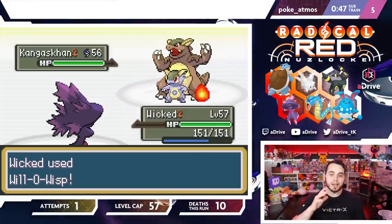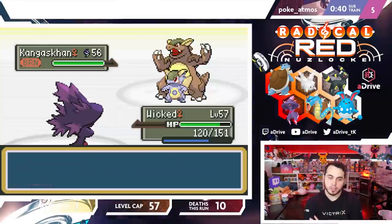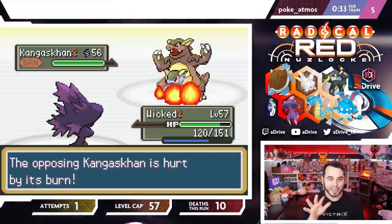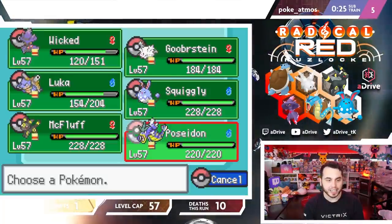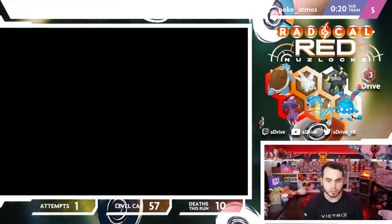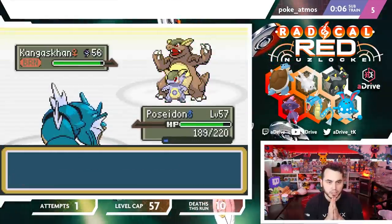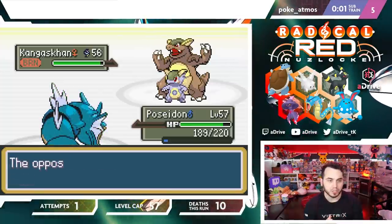He can Crunch me, but I am Max Physical Defense, Max Speed, and he is burned — that does not do very much at all. He does get a Defense drop though, which means I've got to switch out. I kind of planned for this — I like going Poseidon to get the Attack drop, then going into Gooberstein when he goes for a Body Slam or something, and chipping away that way. He goes for the Crunch as expected and takes very little damage.